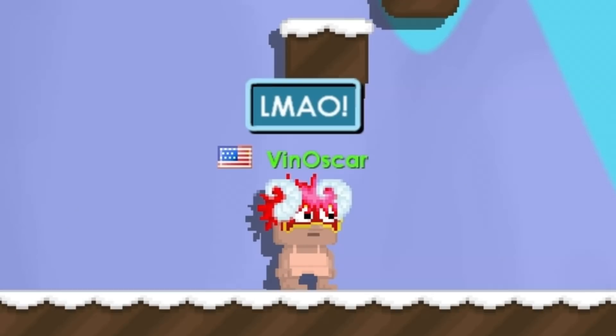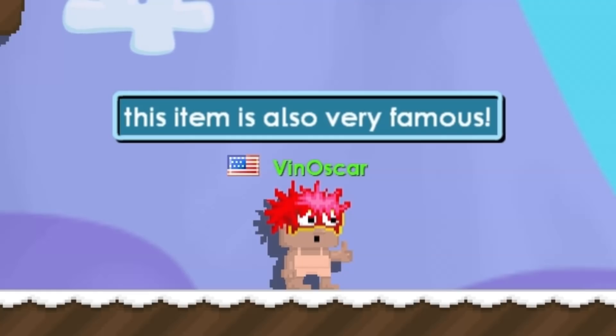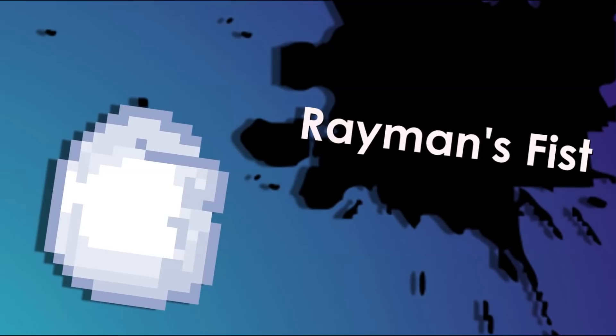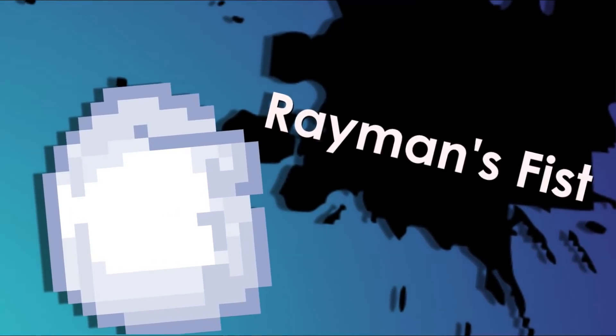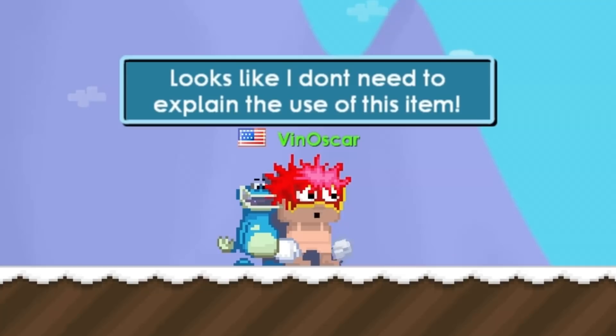Item number twelve — the last item — is probably the item that Growtopia players want the most. This item is also very famous. The twelfth item is Raymond's Fist. Looks like I don't even need to explain it to anyone who sees this item.